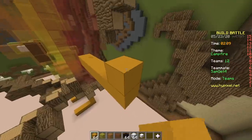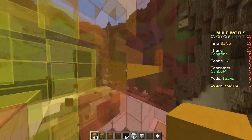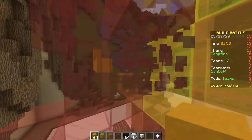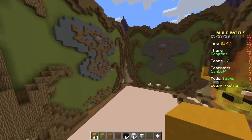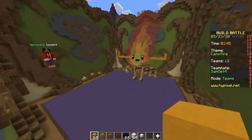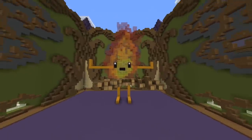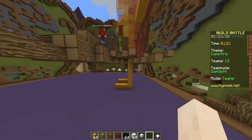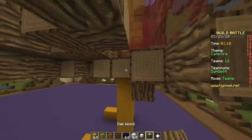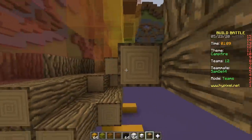When you eat something spicy, what's the best way to make it stop hurting? Milk — you use milk. So this fire, I think you should drink milk. So that's our build. Where are those arms even coming from? The wood right here looks like it's underwear — the fire is wearing the wood.